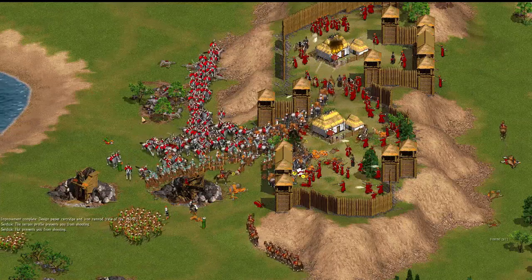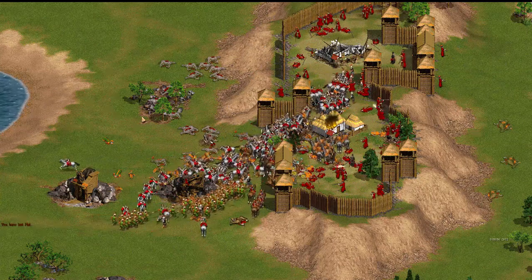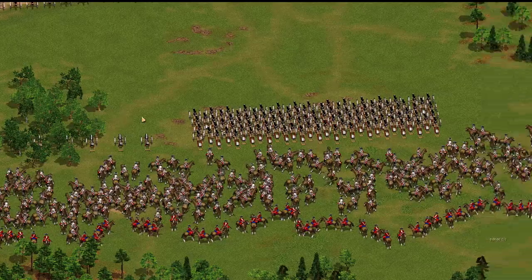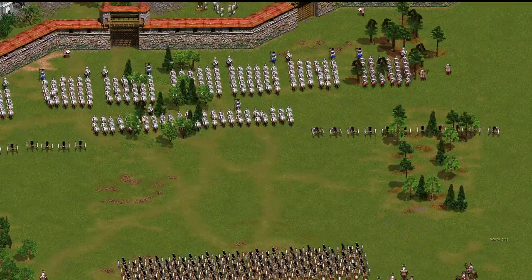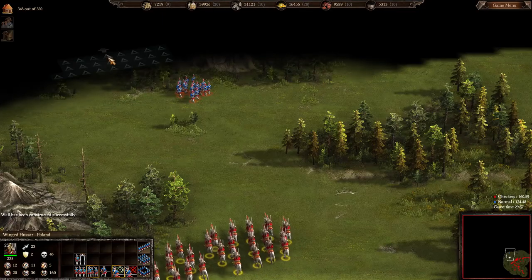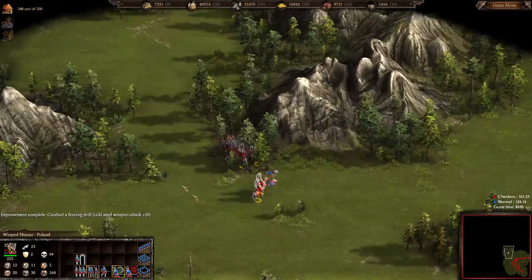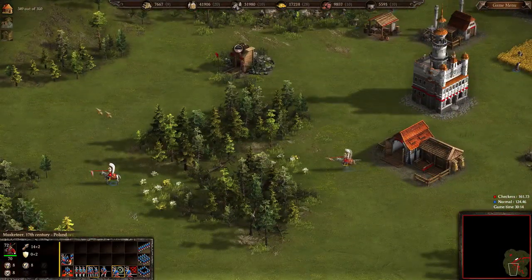The original Cossacks is a 2D sprite-based game capable of putting a phenomenal number of units on the field — in the thousands. It also has a peacetime feature: in a multiplayer game, you can set peacetime for 20 minutes, giving each side time to build up their city, defenses, and armies before unleashing war upon each other.